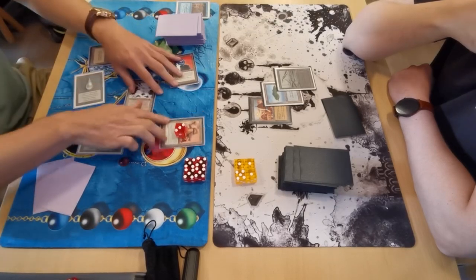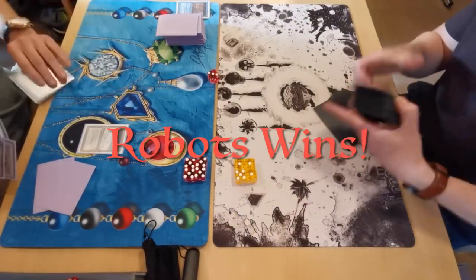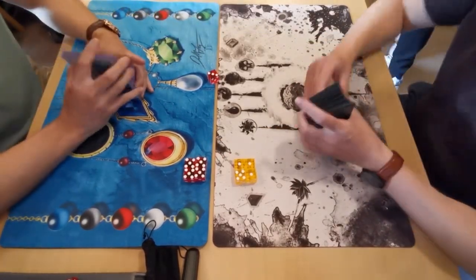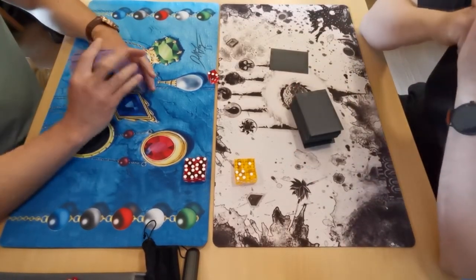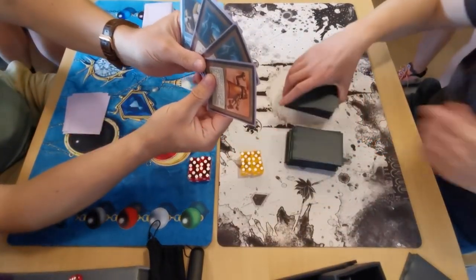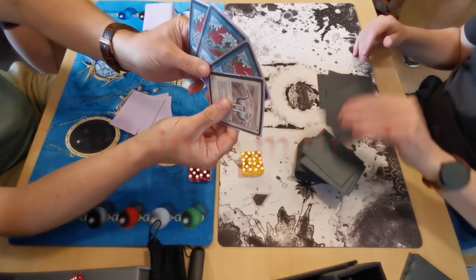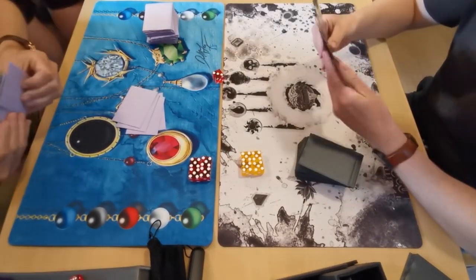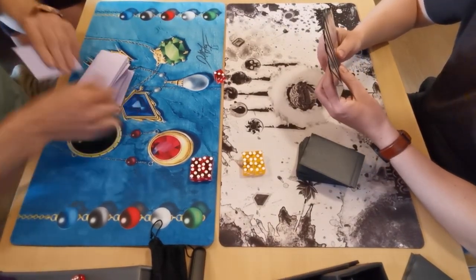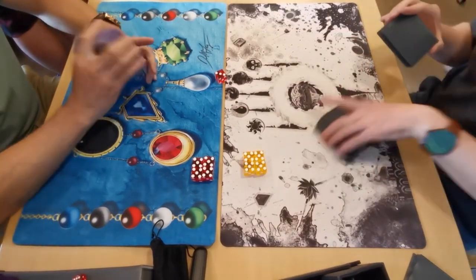He attacks again with the Su-Chi and draws into an Ancestral Recall after the Time Walk — getting all the mana he needs. Attacking with the Su-Chi again for another hit, and there's the Triskelion. He can get in for ten and then shoot with the Trisk — that's game. A bit of a non-game this first round with both players mulliganing to five cards. Espen knows he's against Robots with the Workshop and all the bots. A little sideboarding: Jacob takes out two Icies, a Copy Artifact, and a Triskelion, and puts in three Blue Blasts and a Divine Offering — he definitely knows what he's against.